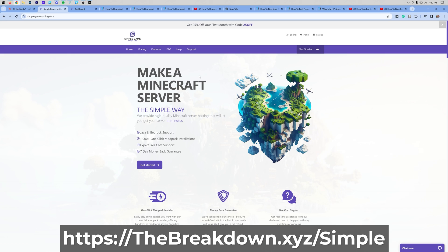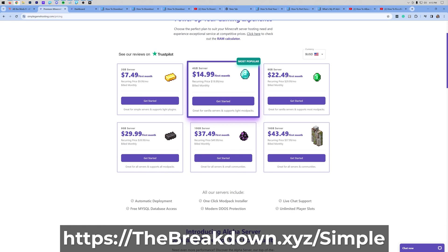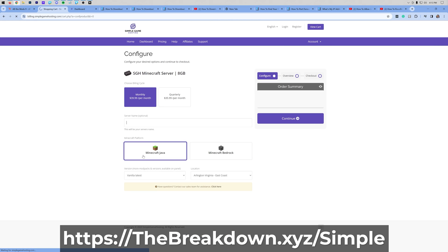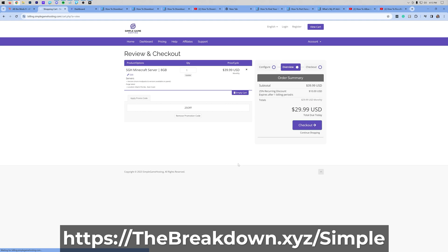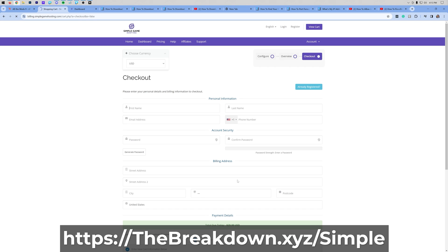That free self-hosting section is what the majority — about 90% — of the video is going to be. To get started on Simple Game Hosting, click the link in the description and click Get Started. For All The Mods 9, I would recommend at least an 8GB server. You can sometimes run it on 6GB, but generating chunks quickly runs out of RAM, so 8GB is recommended. Click Get Started, choose your billing cycle, select your version — Forge works — and select your preferred location. There are tons of locations with more being added all the time.